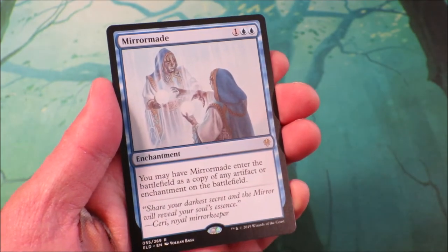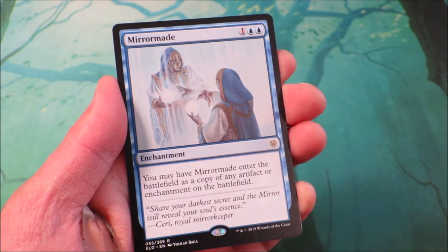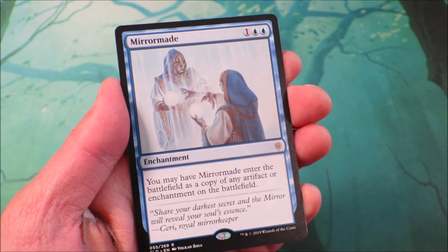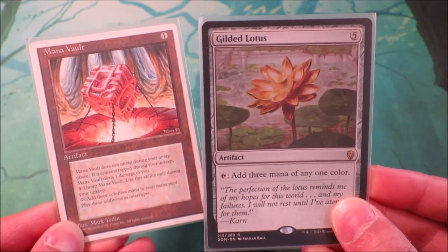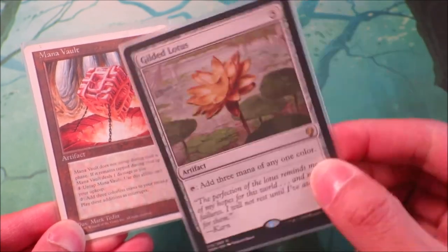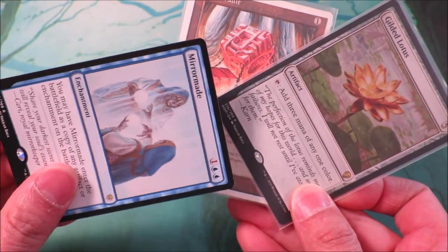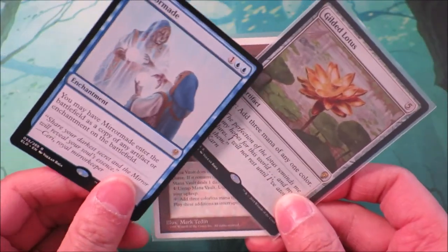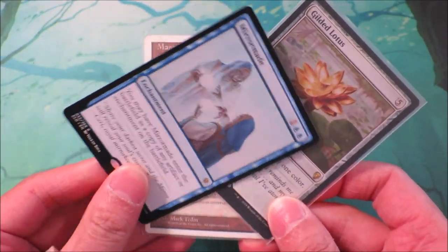Mirror Maid — you may have Mirror Maid enter the battlefield as a copy of any artifact or enchantment on the battlefield. So if you've got an EDH deck, you can make a copy of Sol Ring, Gilded Lotus, or a Mana Vault. That means you can tap Gilded Lotus and tap Mirror Maid for up to 6 mana — you get 3 mana of any one colour, and if this is a copy of Gilded Lotus, you could tap this for another 3 mana of any colour of your choice.